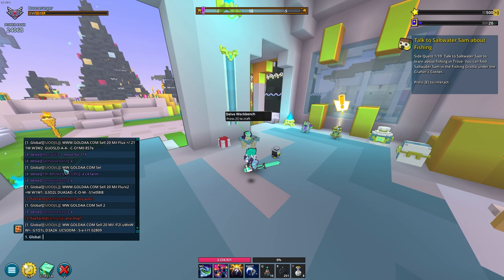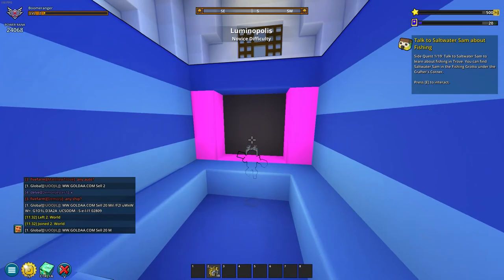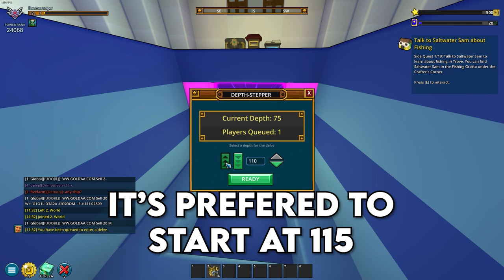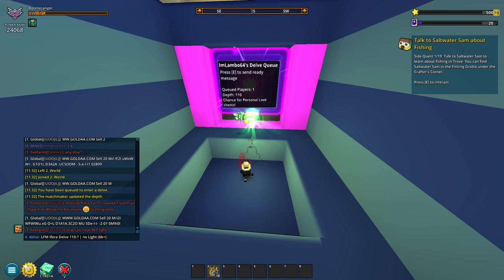Now just go somewhere that you have access to build and random people can't just come in. The highest I can start this at is floor 110, so that will have to do. I'll post in chat: Ephra Delve, 110 to wherever it ends, slash whisper your light — and I'll say 6k plus for this one. I don't even have 6k myself, but I'm the one hosting, so I can ask for whatever I want. We need some decent people to kill these enemies at 110 because I won't do much damage.